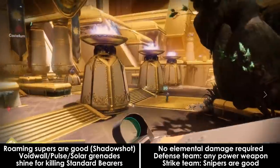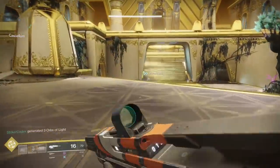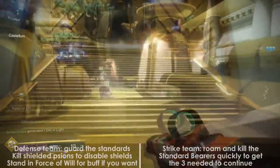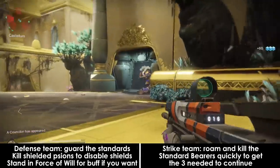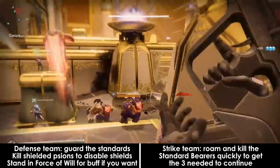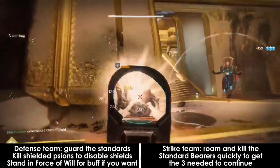For the strike team, my teammate really liked using a linear fusion rifle, but a sniper rifle also works pretty well. Split your team into 2 groups: the strike team and the defense team. The defense team should stay back and defend against the waves and waves of Cabal that will come at you. If the Cabal enemy, the standard liberator, touches the base plate with a standard in it, they will take it and you'll need to go fight for another one.